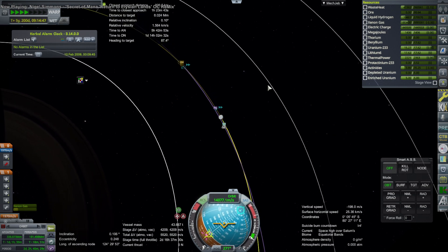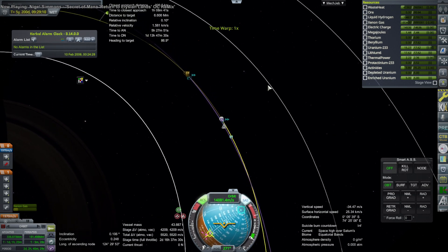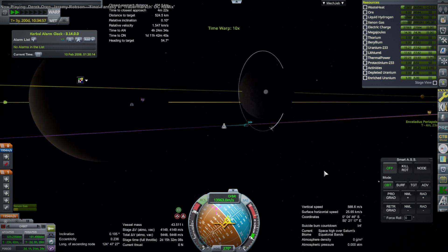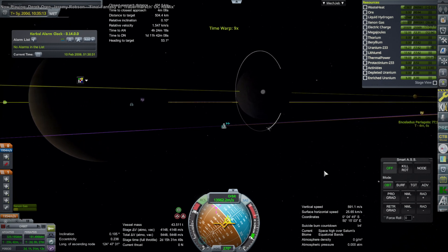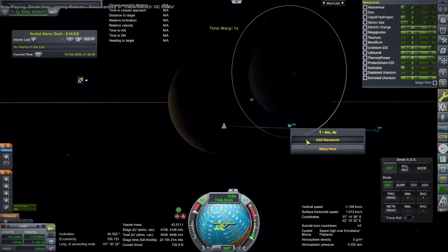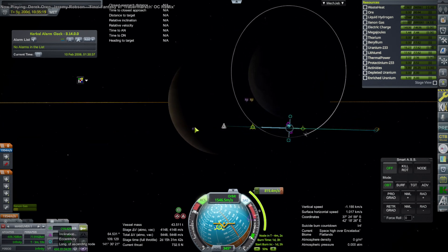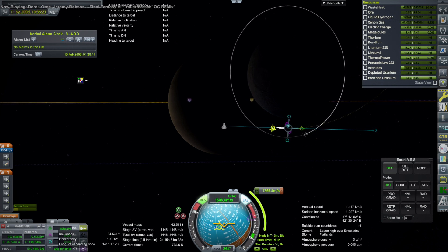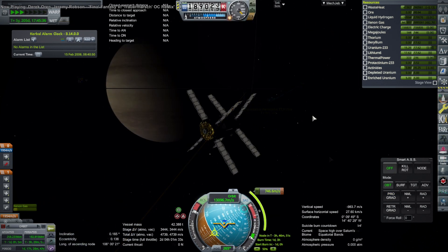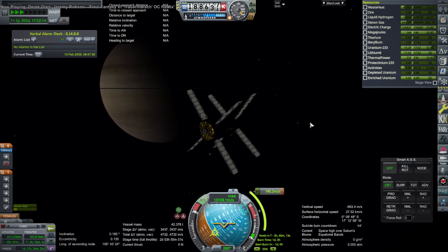Capturing into Saturn orbit is no big deal — it takes less delta-v than capturing into Mars orbit because Saturn is so gravitationally influential. That's easy enough with a single ion pass, and then I did a burn at apoapsis to correct our inclination and boost up to Enceladus's orbit, then bring our orbit down to Enceladus's orbit from the other end. That takes a little bit of time.